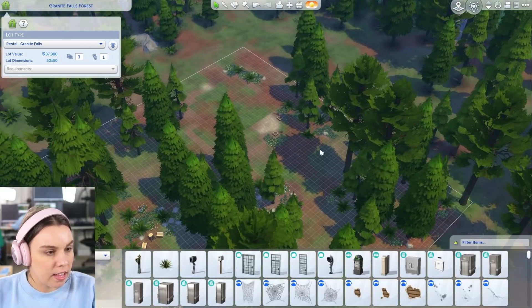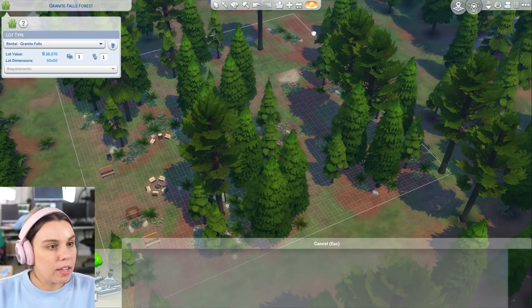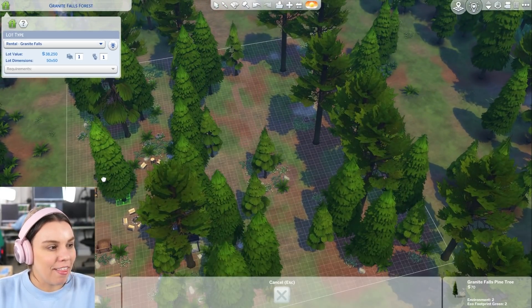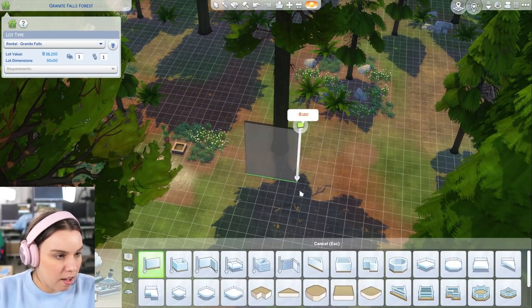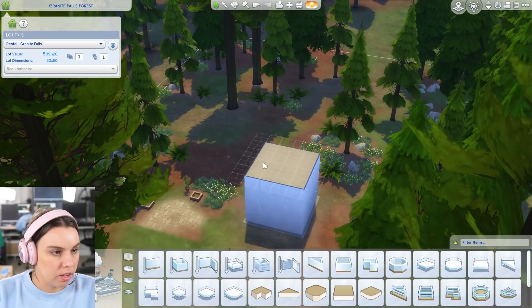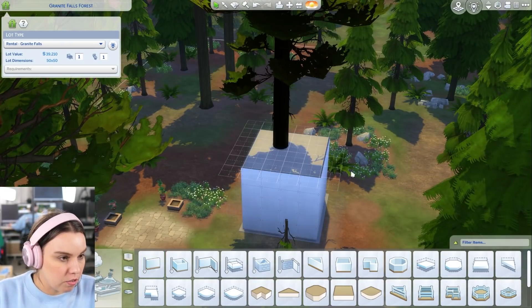I'm just going to delete whatever is here. I was thinking if we do it kind of in this forest area. We could do it like in the treetops - an invisible treetop house. That would be cool. Maybe we could build it around this tree. Let's see how high up this goes. If we build a box - oh, the tree's gone. Okay, so that means we can build around the tree.